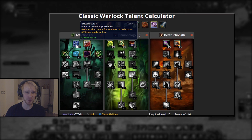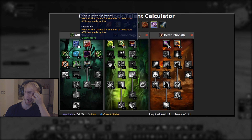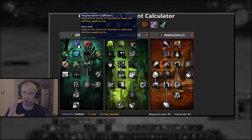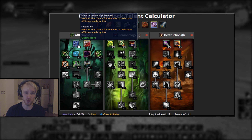Right here I would highly recommend pumping a few points into Suppression, just to unlock the next tier. Suppression is actually really, really good, by the way. Especially because a lot of the time you're up against orange mobs. In dungeons, especially towards the end of dungeons, even if you joined at the right level, orange mobs everywhere! Reduced chance to resist is really, really nice.